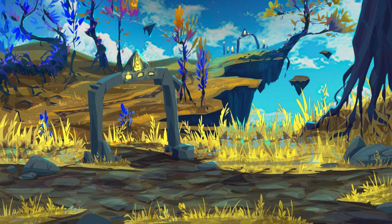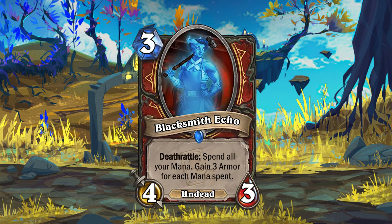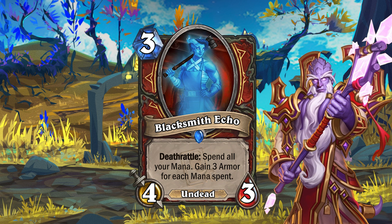Warrior gets the minion Blacksmith Echo. This is one of the so-called Echoes of Eredath — a new type of minion with a Deathrattle that spends all your mana for a bonus. This is the one for Warrior, but there's a total of 5 of these minions. You can find the rest in the previous videos.